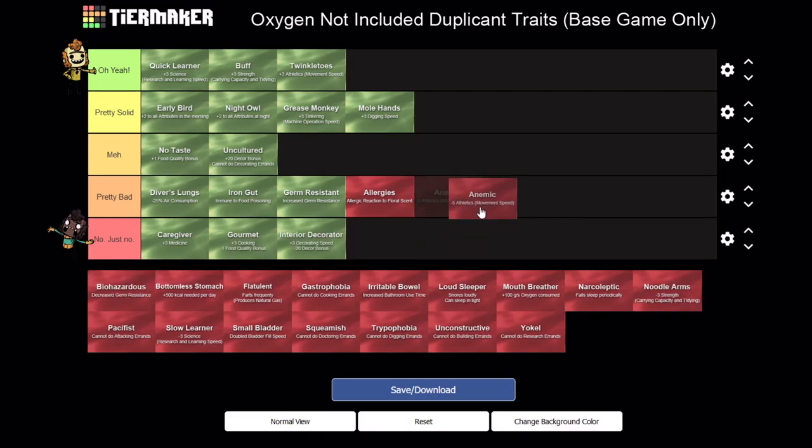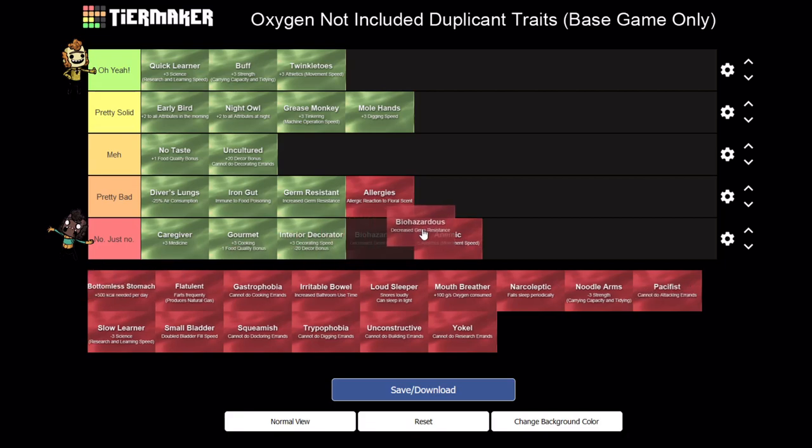Anemic - minus five to Athletics. This is even worse than the benefits you'd get from Twinkle Toes, so I have to list it at the very bottom. These will eventually be overcome over time, but the problem is that this is so bad - you'll be risking suffocation in a lot of cases, they'll take forever to do pretty much anything, and this can sometimes result in a dupe that literally can't complete jobs because they're so slow. You might as well just not even have them at that point. This one's pretty devastating.